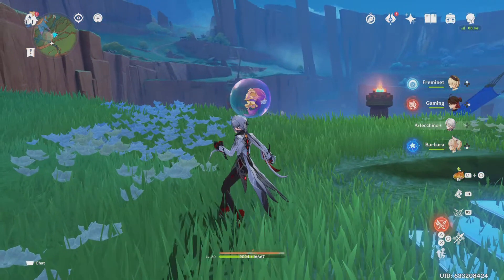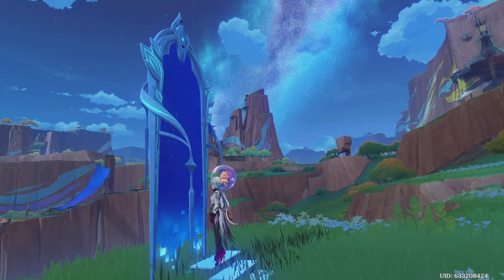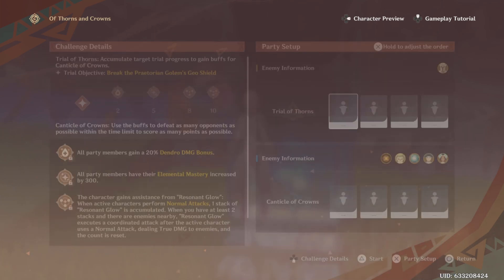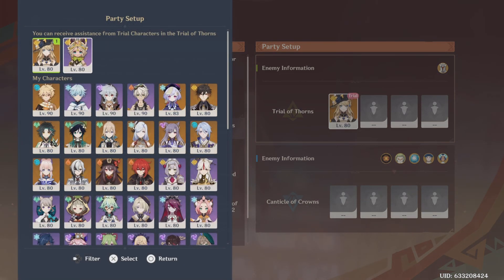Okay, so it's another one of the arena-like events. Hopefully I have some trial characters to use. Let's do hard mode — okay, dendro. I do get some trial characters, which for this one are Navi and Kachina.